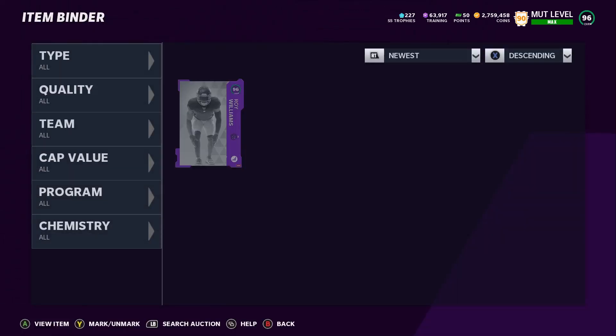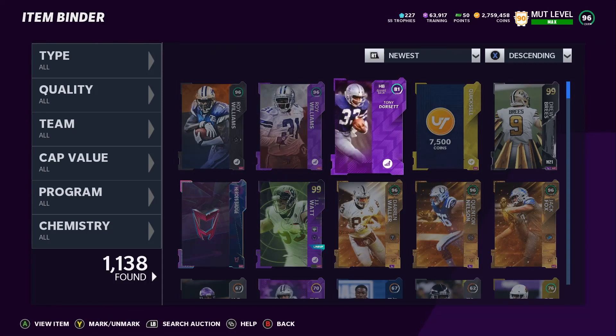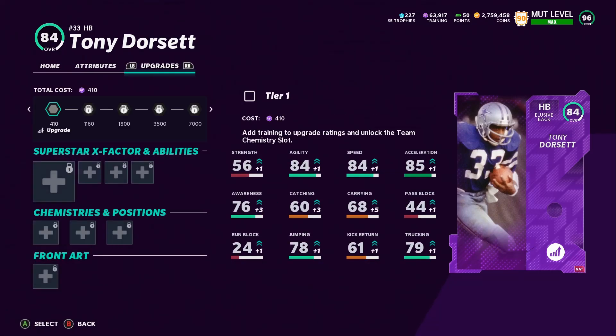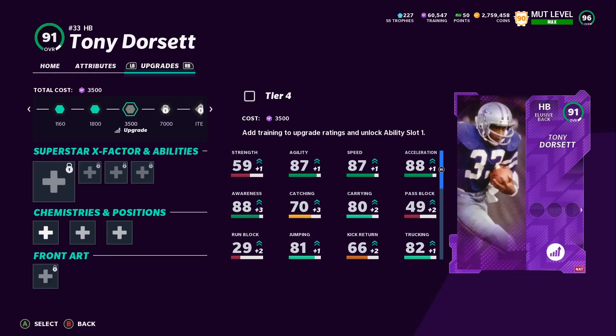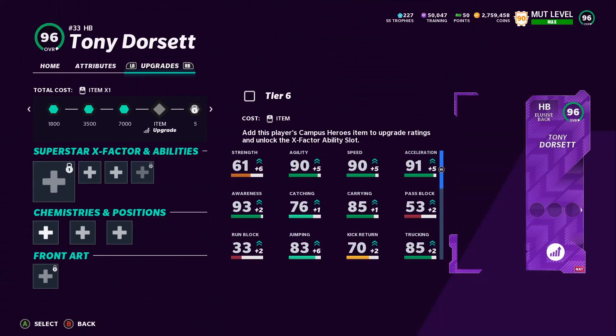I'm supposed to change the card art — I'll do that in a second. Now let's move on to Tony Dorsett. Like I said, they're already 95 overalls so they're going to 96s. It cost me a little bit of training, but not as much as I thought — I was expecting to really go down in training but I still have some left.